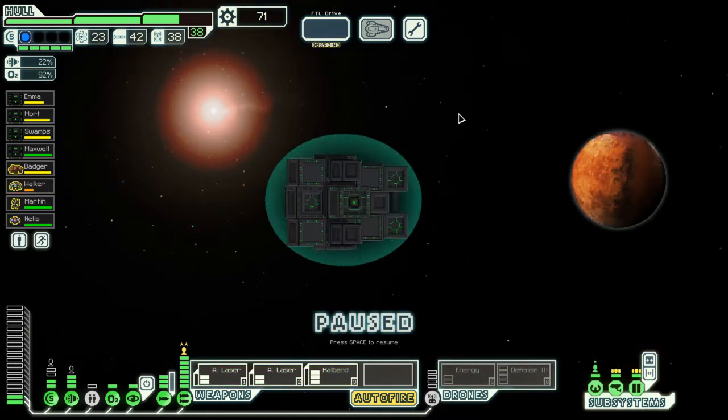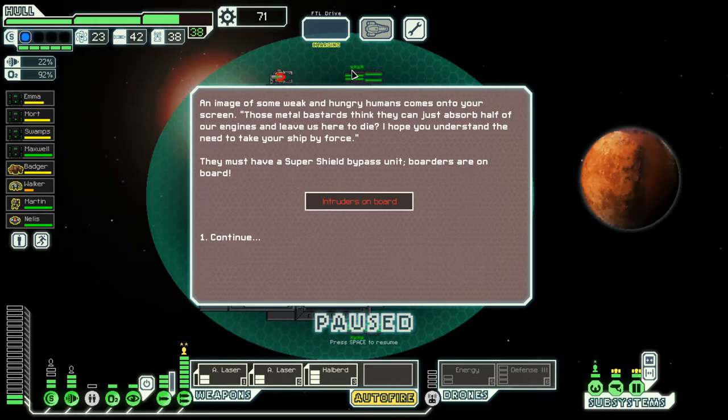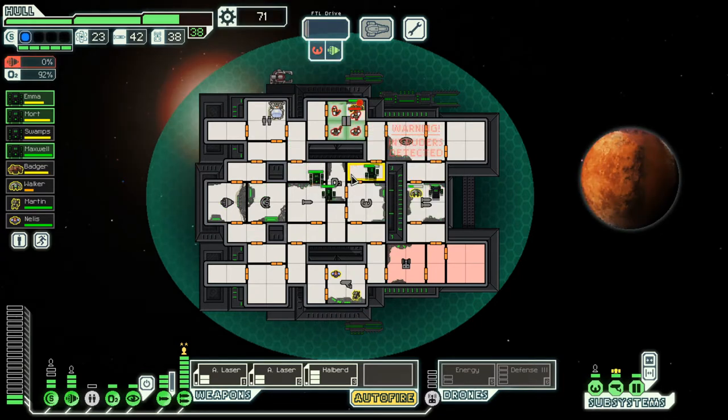Kind of hoping we could have delayed the rebels there, but it's whatever. Shooters on board — a bunch of them on board in fact. Why can't I put a door here? Or just don't have it connect here, like make that a one-square room or something.